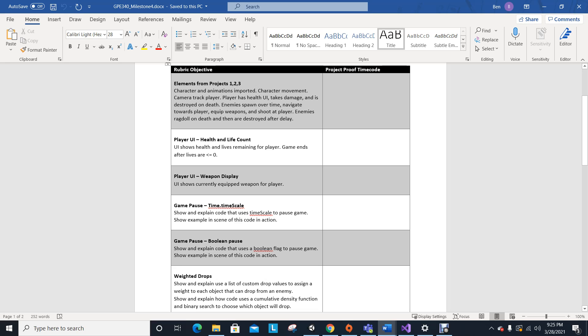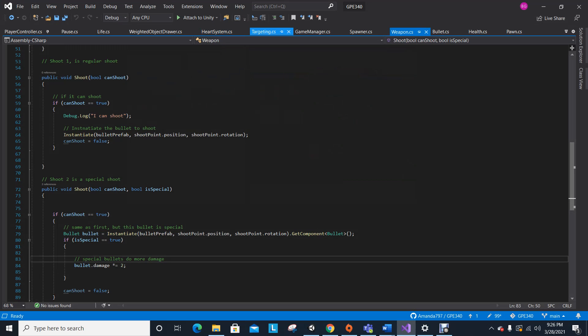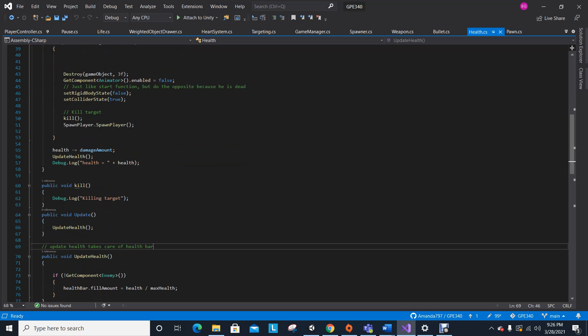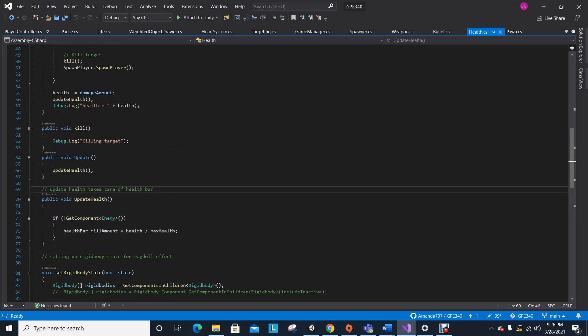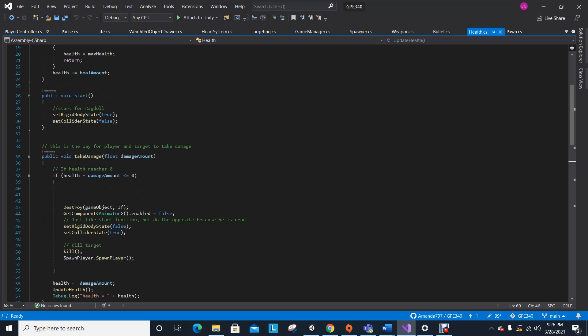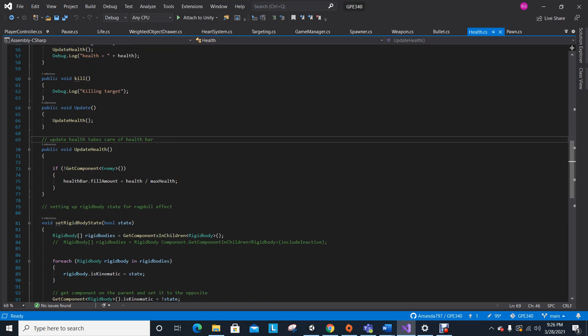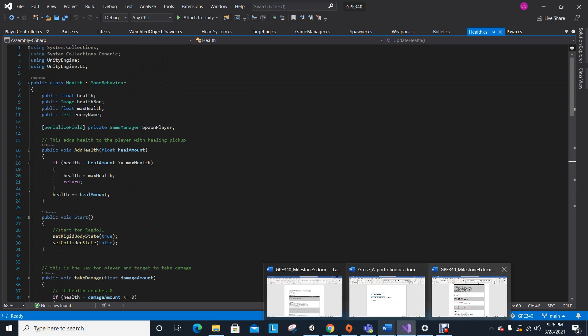You can see them shooting at the player and ragdolling on death. For the health bar code, let me go in here and hop over to the health script. To show the actual bar itself — right here — to fill up health and maximum health. To get a health bar, there's a public image health bar in order to float the image of the health portion. That part is working well.